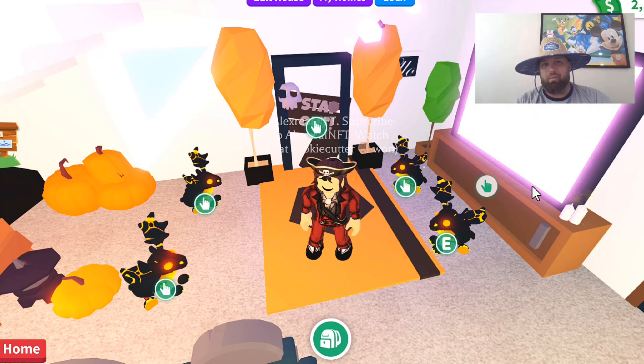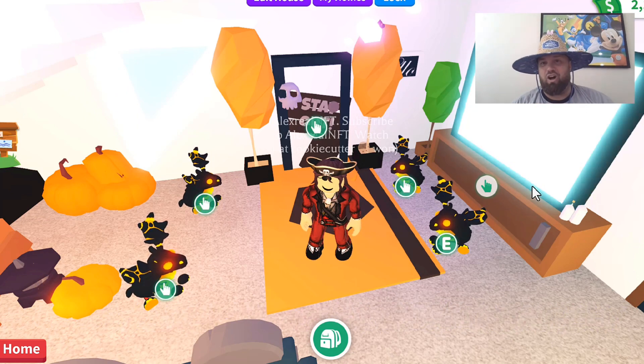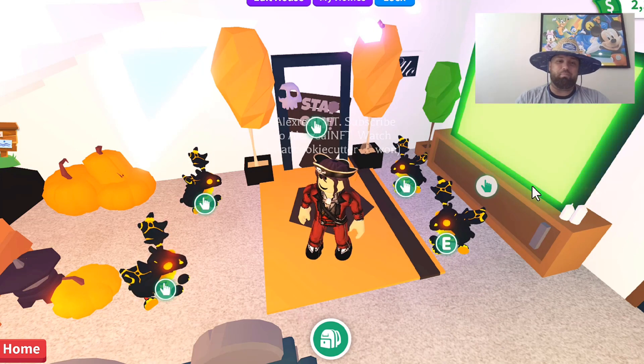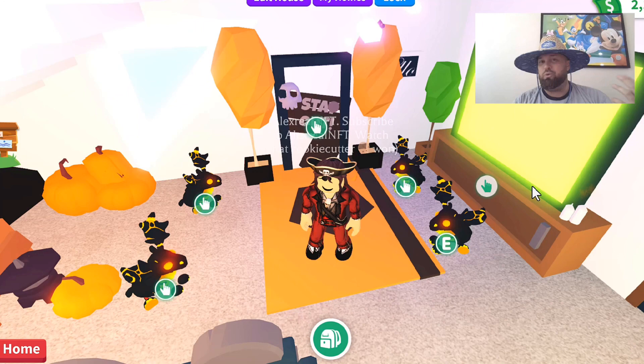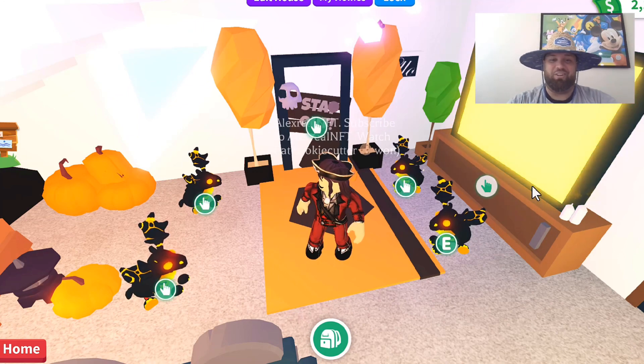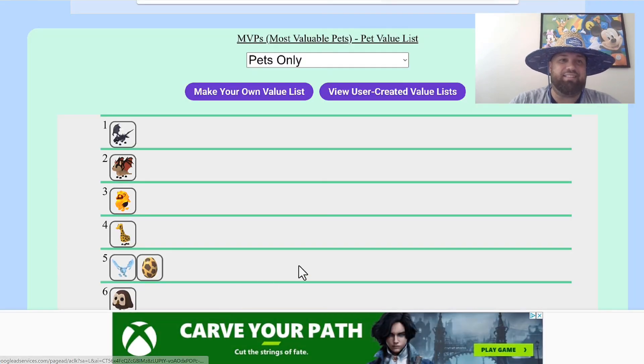There's a site called AdoptMeTradingValues.com. The values themselves aren't 100% accurate, but the trades are actual trades that have happened. The values at least show you more or less where your pet is ranked, the pet that you're trying to get, and what you want to do. This site is important so when you're going through the process of trying to get to that dream pet, you know what people are offering for it — you know the value and what you need to try to get.